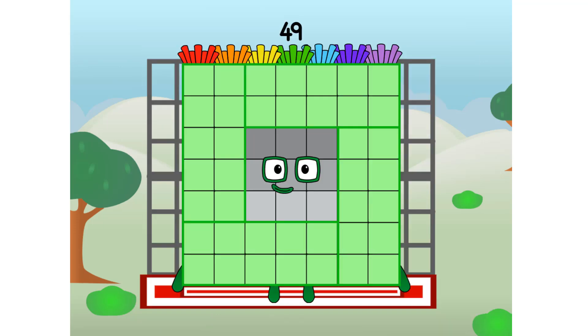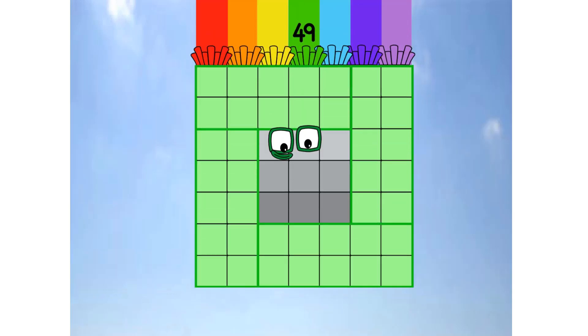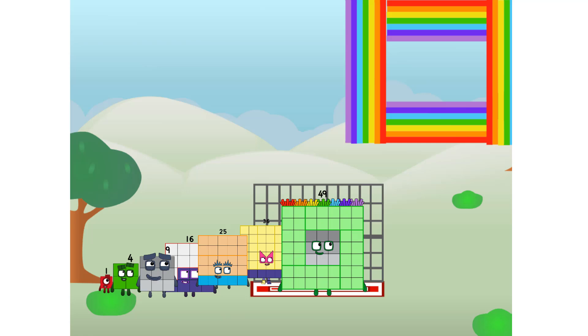49 commencing rainbow test flight. All systems checking out. 7 by 7. Wish me luck. Whoa! Hee hee hee. Yowzer. Didn't get that high, but I did just invent the square rainbow. Guess you've got to give it a go to get lucky.